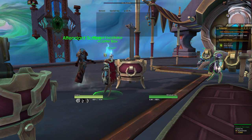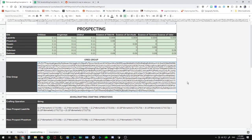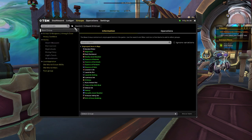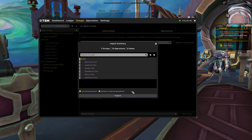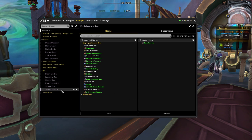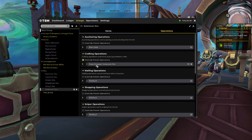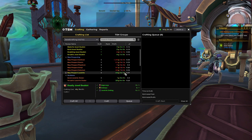Let's move on to Jewelcrafting. With Jewelcrafting you want to start with the same method — we need to create the group with all the ores and the custom crafting operations for those ores. Copy the string from the spreadsheet, go back into the game, open up TSM, go into Groups, and import the group. Make sure all the boxes are checked including 'move grouped items.' Click import and double-check that all the ores are in the right groups. Then check your operations to make sure they have the right operations assigned.